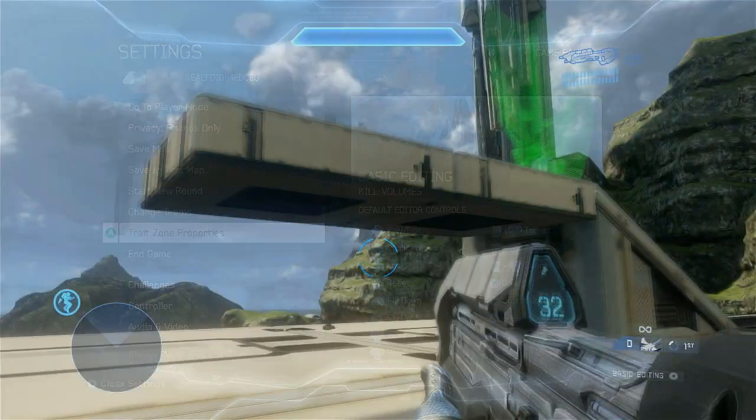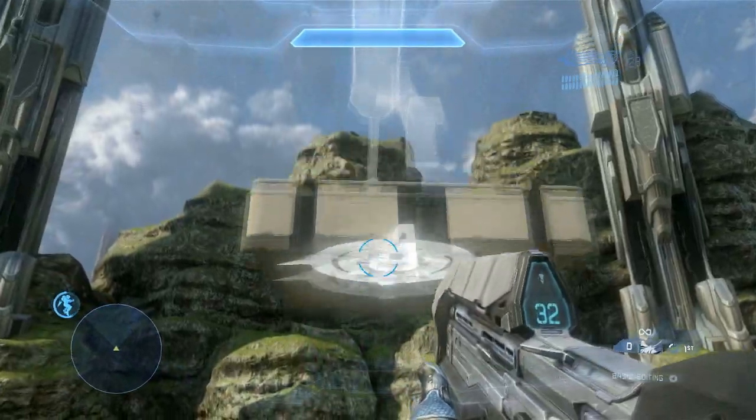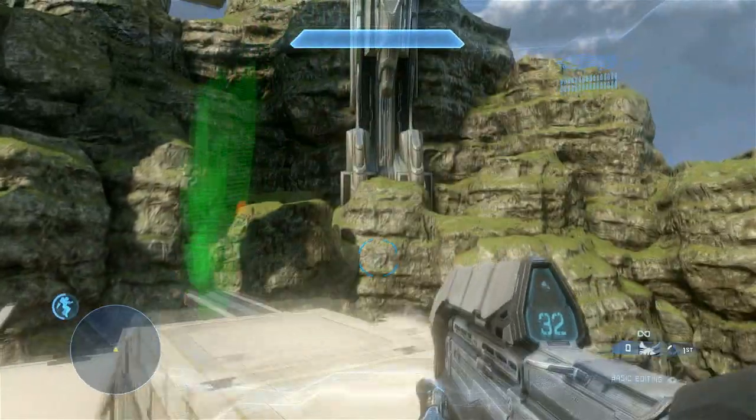You can test this inside of Forge with a jetpack. As the player hits the trait zone, they are forced back down to the ground. By using boundaries and trait zones, you'll be able to keep players where you want them.